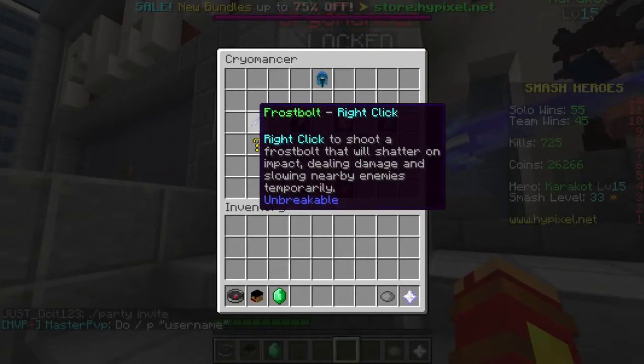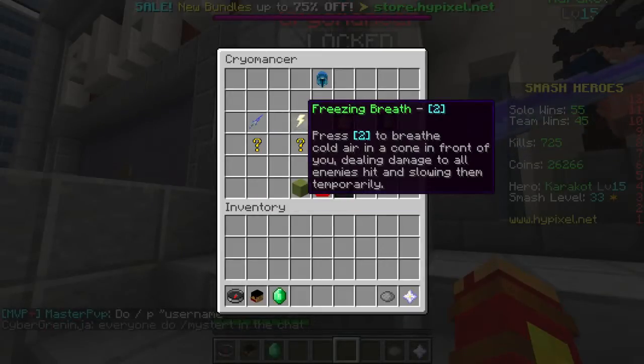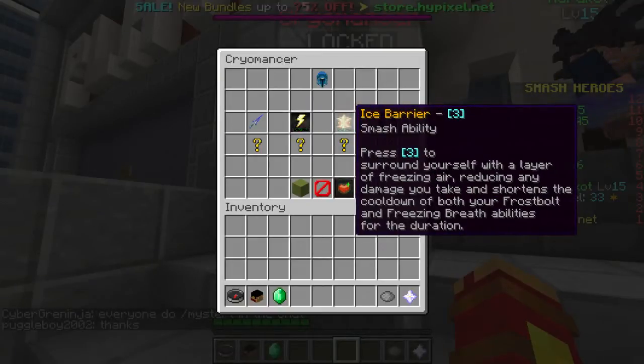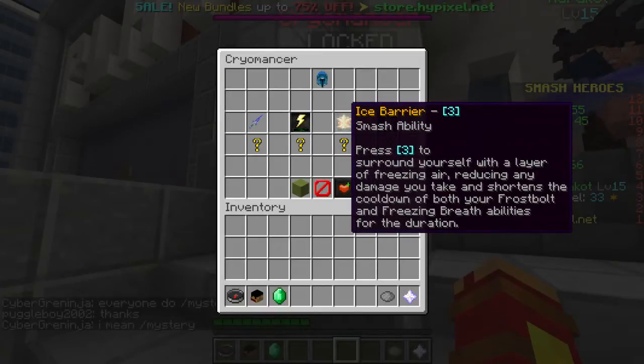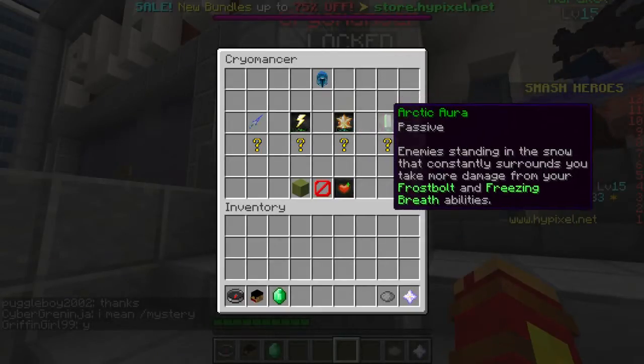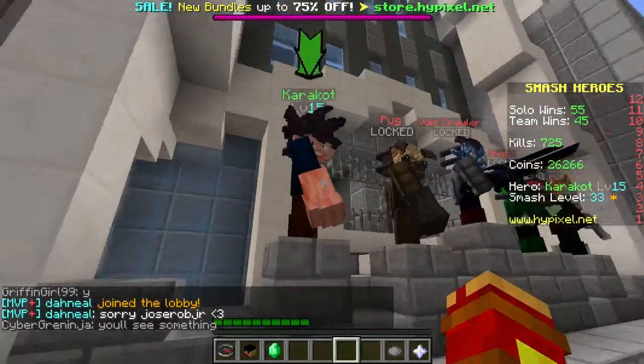Syromancer uses Frostbolt — right-click to shoot a bolt of ice at enemies. Frostbreeze basically makes the area around him cold, dealing damage. Ice Barrier basically reduces any damage taken and shortens the cooldown of Frostbolt. And Arctic Aura — enemies standing around you take more damage from your freezing abilities.